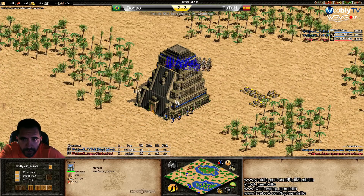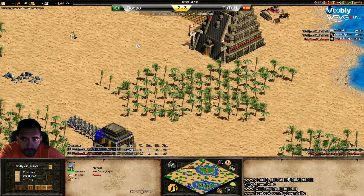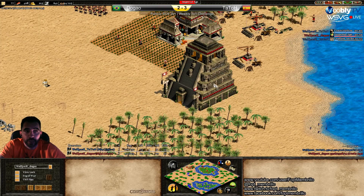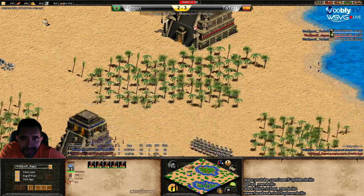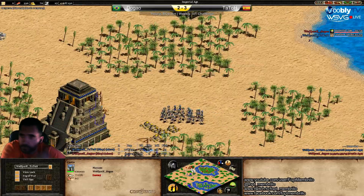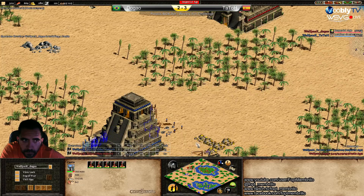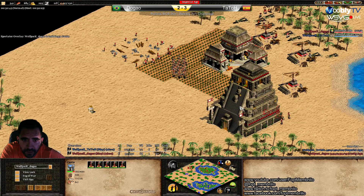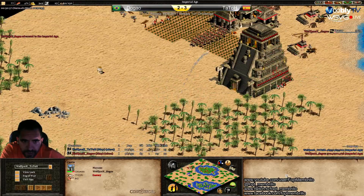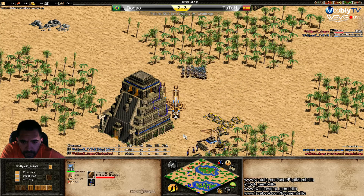Conscription, going with the trebuchets — he'll make the second forward castle now. Is either player going for rams? Not yet. They're really at the limit on resources. Dogao doesn't even have a siege workshop. I think he's just going to need more castles and more stone. This castle is going to need to be repaired, and to save up for his own trebs, he's going to need another castle. It's a really big advantage for Tatod.